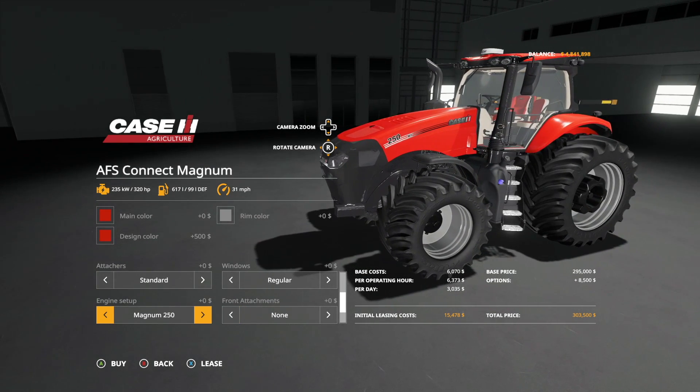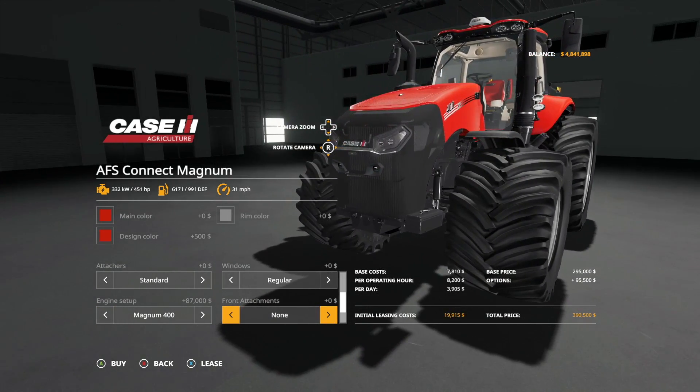Engine setups here: the Magnum 250 gives 320 horsepower, the 280 gives 350 hp, the 310 gives 380 hp, the 340 gives 410 hp, the 380 gives 435 hp, and we've added a 400 — a Case Magnum 400 — giving you 451 horsepower.